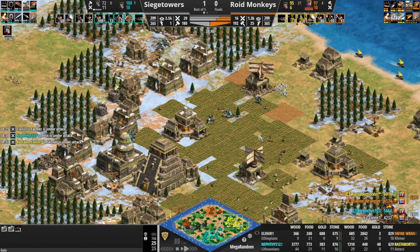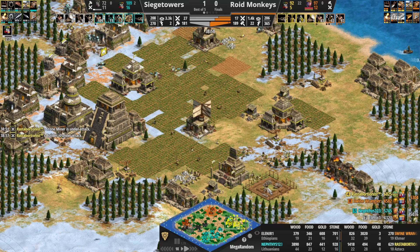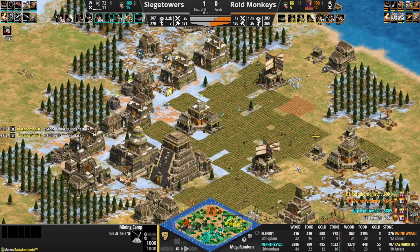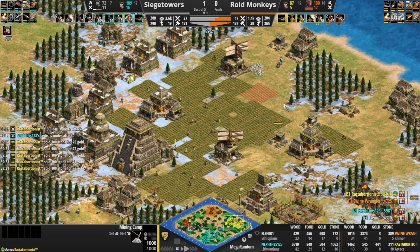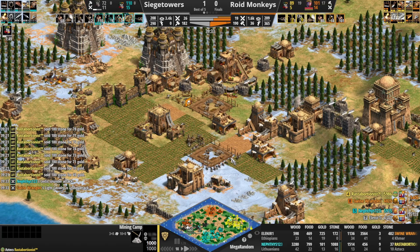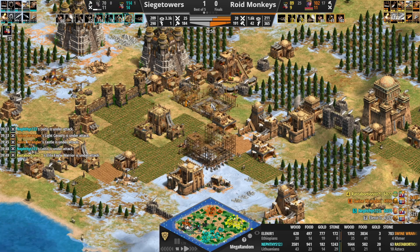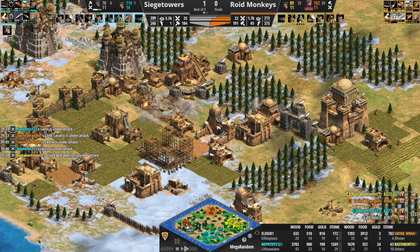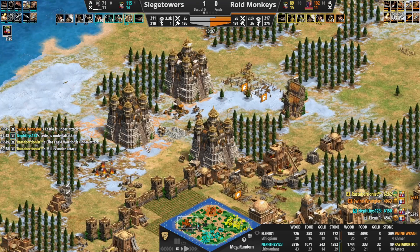The Leitis are in — not in huge numbers but they are on this wood line and going to clean that wood line out. Castle coming down for Rasta. That set Rasta back considerably — Rasta now down to 87 vills, had them as high as about 100. Imperial Age on the way for Elenir — Elenir is going to beat Swine Wrangler to Imperial Age, which means Elenir will be the first out with Trebs. This is going to be a tough castle for Swine Wrangler. Trebs out from Nephthys — I really like this. That castle is deleted, and now this Treb can go forward and just clean all these castles here. Swine Wrangler might lose his forward position.